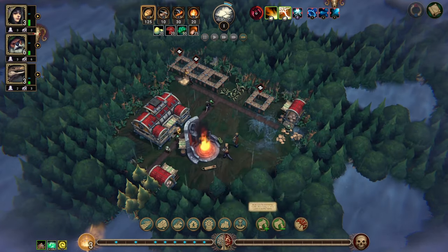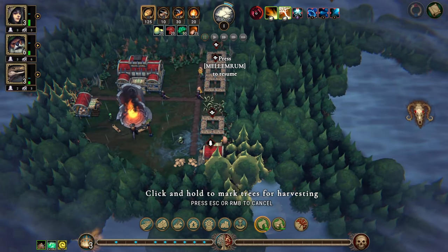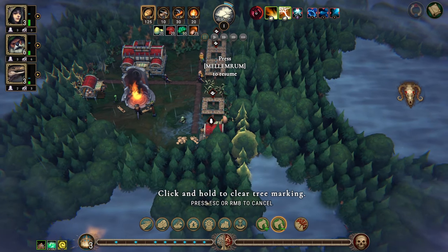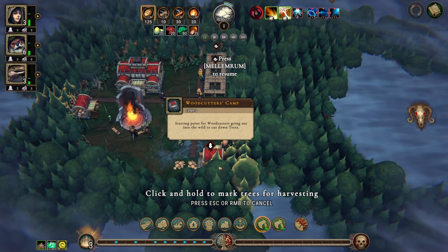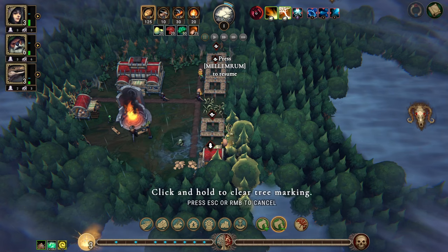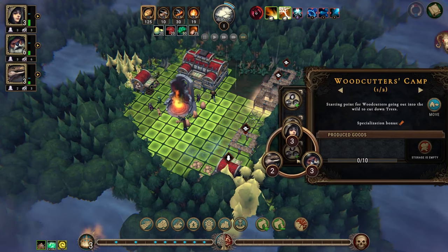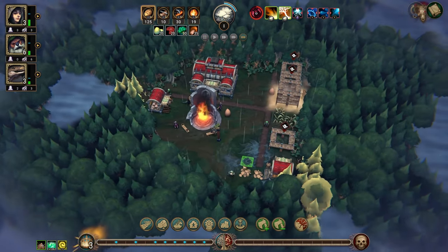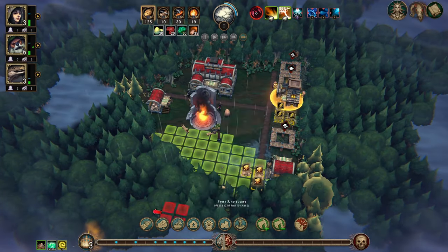We might as well mark this for cutting as well. I think we need to do a little bit there — this is probably fine. Let's assign our beavers and get going. We need a stonecutter's camp and we'll put that there.